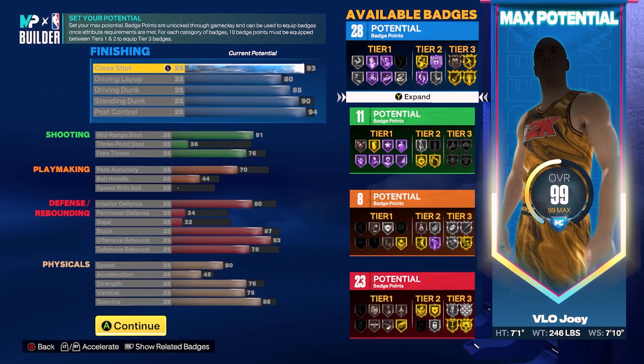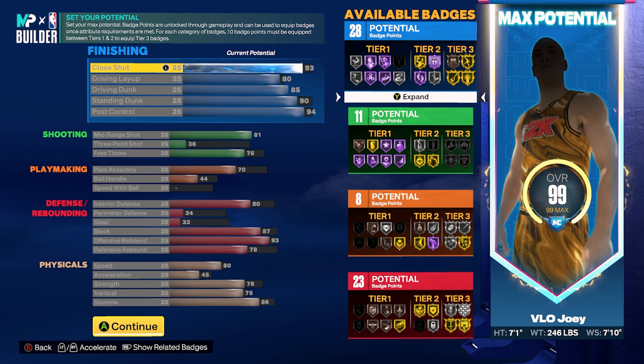This build has a 93 close shot which gets you Fearless Finisher on Hall of Fame, a decent driving layup, an 85 driving dunk which gets you all of the basic contact dunk packages as well as silver Posterizer, a 90 standing dunk which gets you all of the big man contact dunk packages, and a 94 post control which will give you Quick First Step on gold. Coming to the shooting, there are only two major things: mid-range shot at 81.